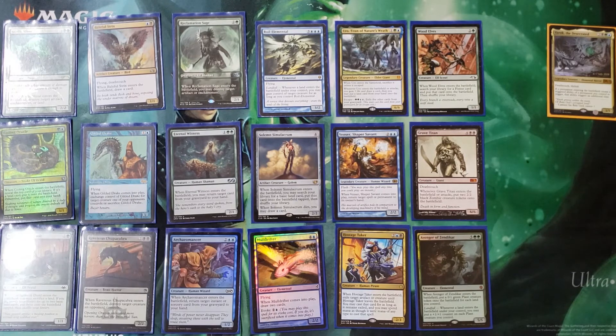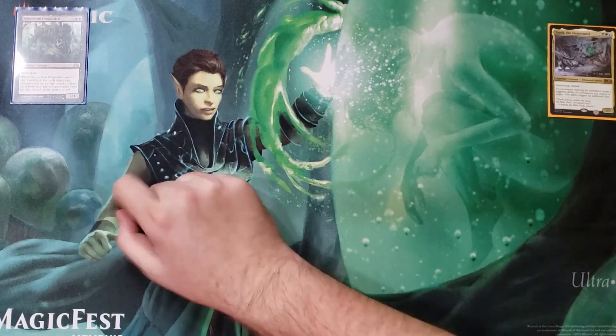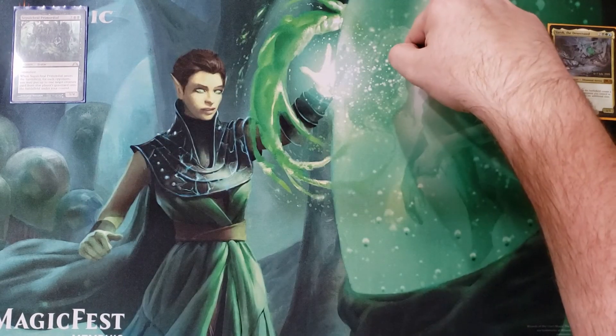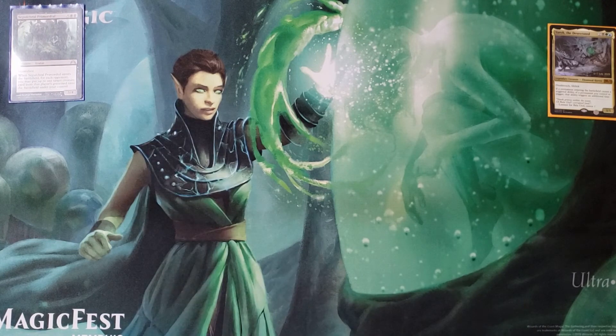Springbloom Druid: when it enters the battlefield, you may sacrifice a land; if you do, search your library for up to two basic land cards and put them onto the battlefield. Sacrifice two lands, get four. That works. Sepulchral Primordial: when he enters the battlefield, you get to take one creature from each opponent's graveyard and put it onto the battlefield. With Yarok out, that could be two, four, or six creatures coming onto your side with more ETBs and more shenanigans.